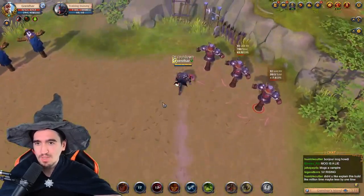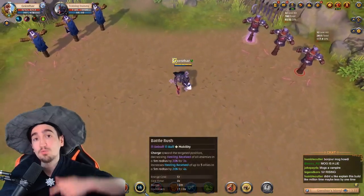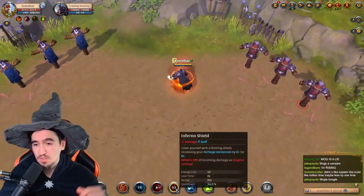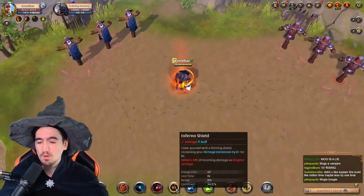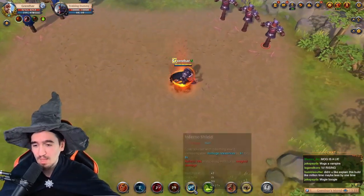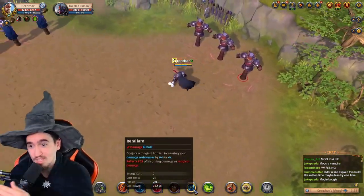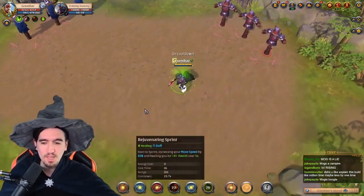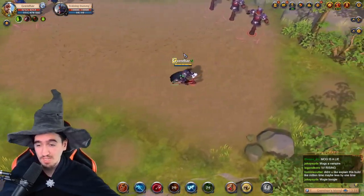Then you have the W, which is a dash that also increases your healing and reduces the heal of your enemy. You want to have the R, which increases your resistance by a lot and also makes you reflect about 40% of the damage. The D is also a resistance increase — lower than the R — and it reflects more, at 85%. Then you have your F, which is the main source of mobility.